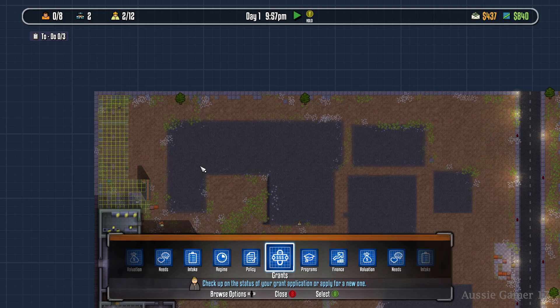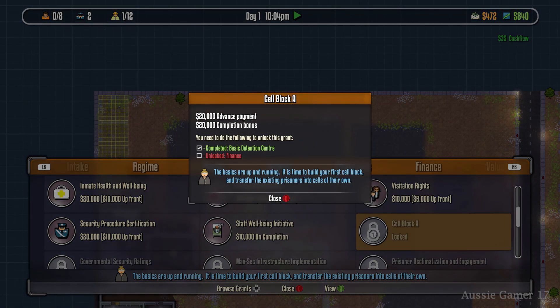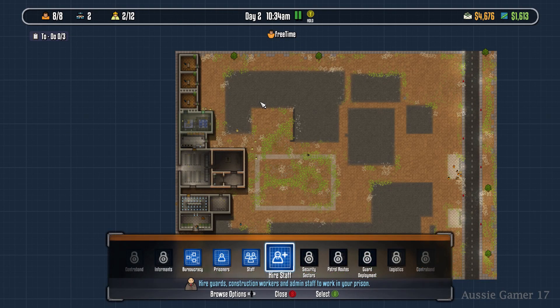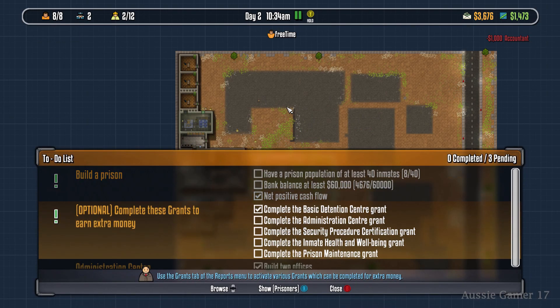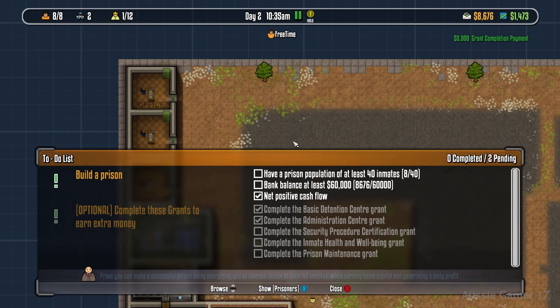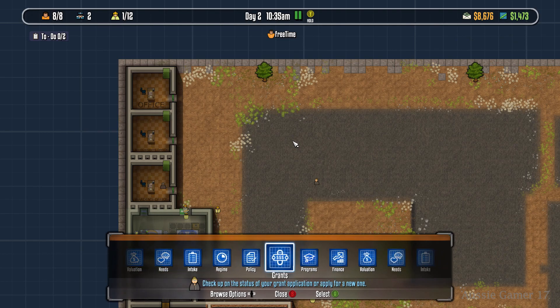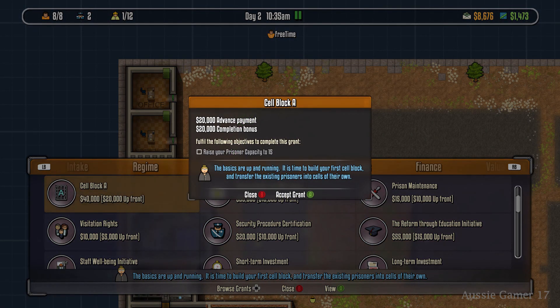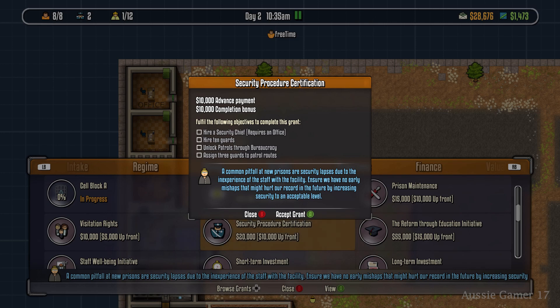I've sped up time a little and everything we built early on has now finished — that completes the Basic Detention Center grant. Now we can choose another grant. Before we can accept the next one though, we actually need the accountant, so speed up time until she's available and hire her. That completes our second grant. So we've now got two of the five optional grants completed already.